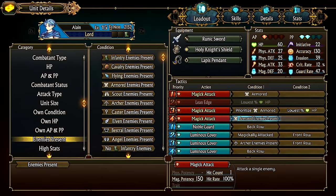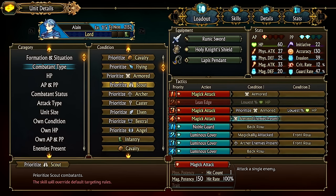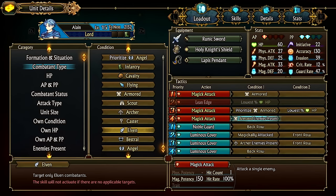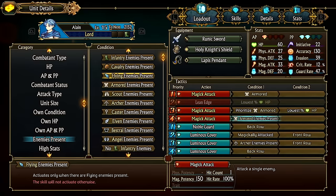When inputting these conditions, 'prioritize' is found under combat type. You could prioritize scout, or explicitly force the unit to only fight scouts. 'Enemies present' is useful for countering magic — for example, not using a block or magic-debuff ability unless casters are present, then defaulting to something else. Similarly, the 'archers present' condition lets you react to enemy archers in the squad.